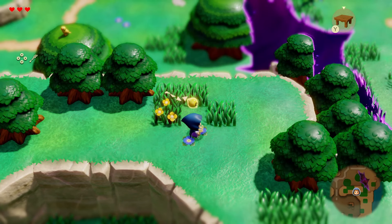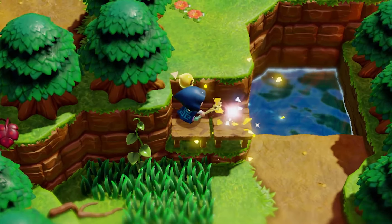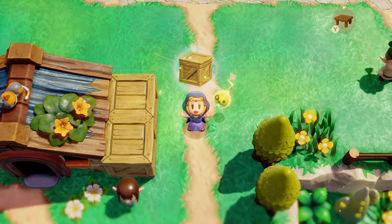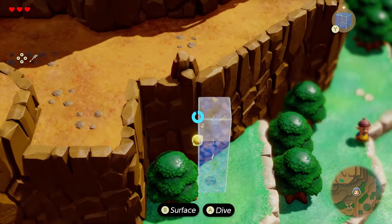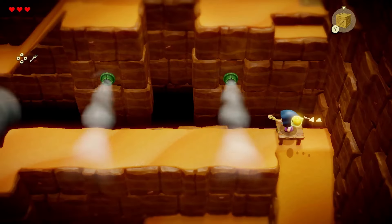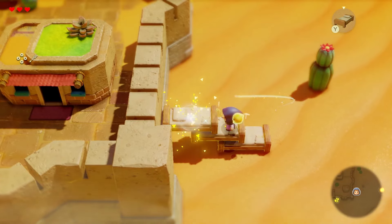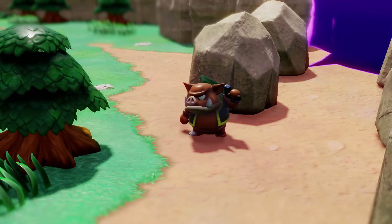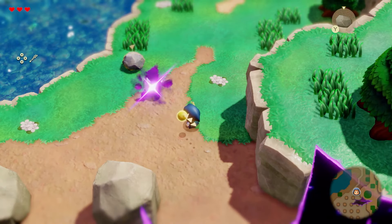Defeating Link also provided the recently announced sword fighter form, which gives Zelda a sword and mirrors Link's abilities. At first Alex was a touch disappointed, feeling it was an admission that the game couldn't be carried by echoes alone — but they quickly changed their tune. Sword fighter form is stupendously brief, lasting maybe 15 seconds or so. It's seemingly required for a few puzzles, but more than anything else it served as a panic button when suddenly mobbed by enemies. The energy needed to use it again was surprisingly scarce — nicely balanced.